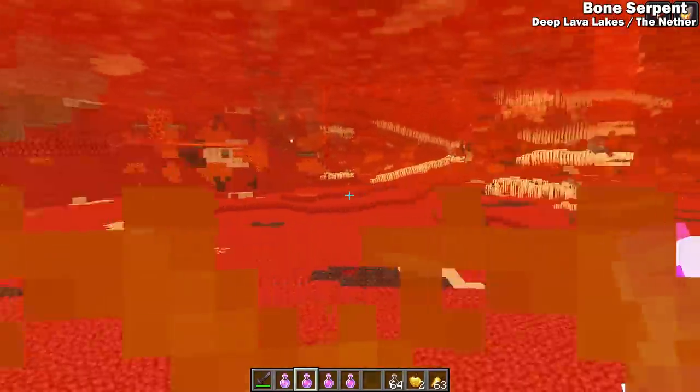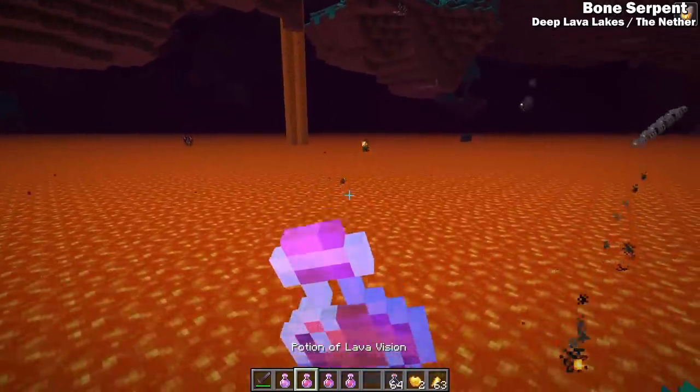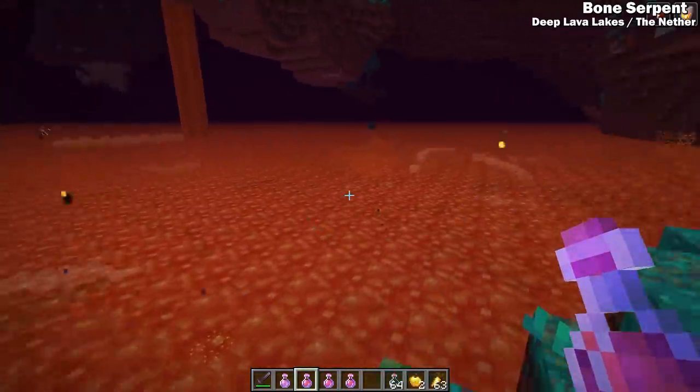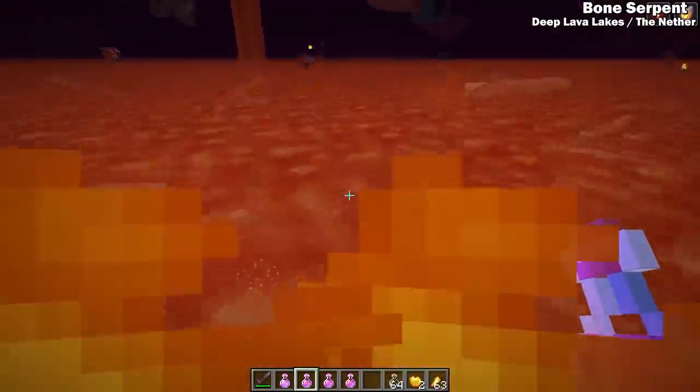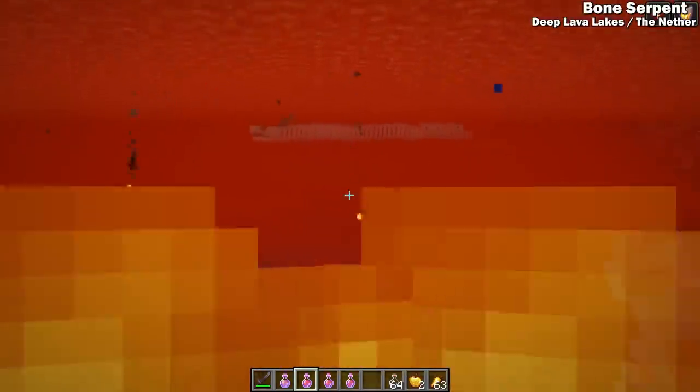Here's the lava vision effect with Sora shaders on, and here's the effect with no shaders. As you can see, that is a pretty drastic improvement. And this is what it looks like with no shaders under lava.